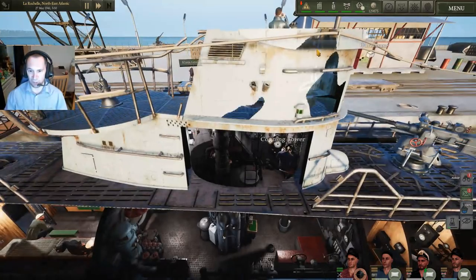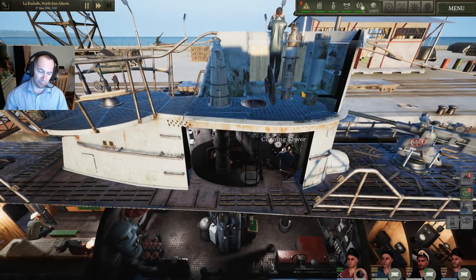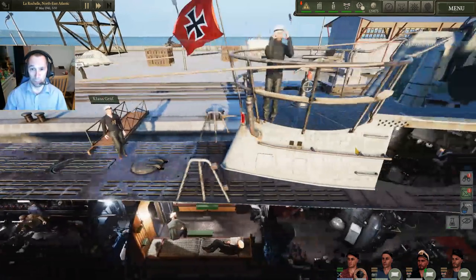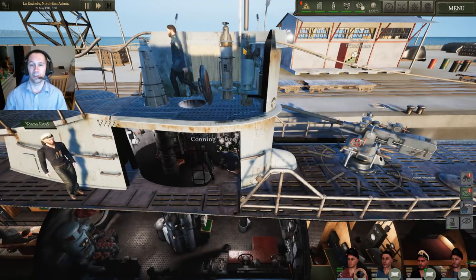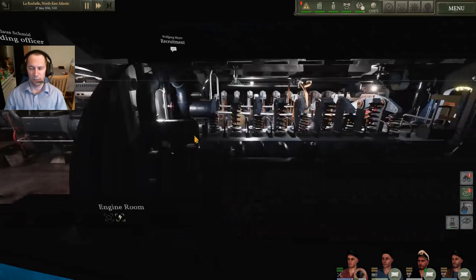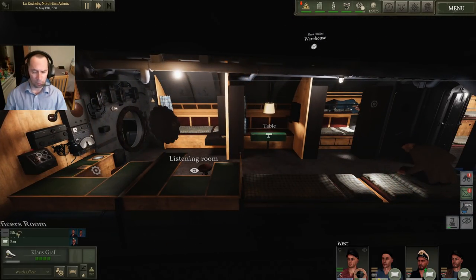Another good tip: if you're underwater, submerged, and you've surfaced the boat but forgot to turn on your compressor to put air back in your tanks, and you're forced to dive back under without enough air — you can literally raise the snorkel, which puts air in your boat, then turn on your compressor and that will resupply your tanks for you.